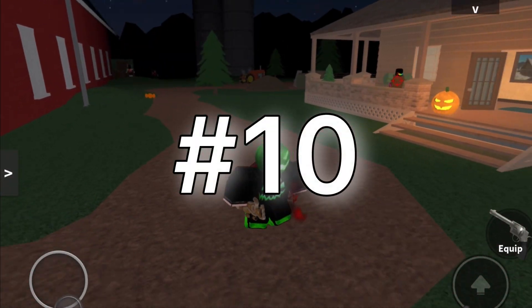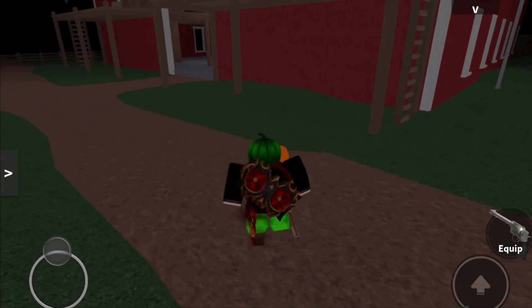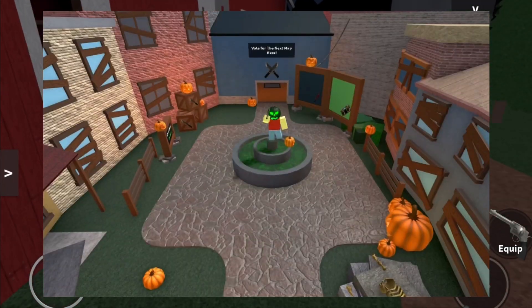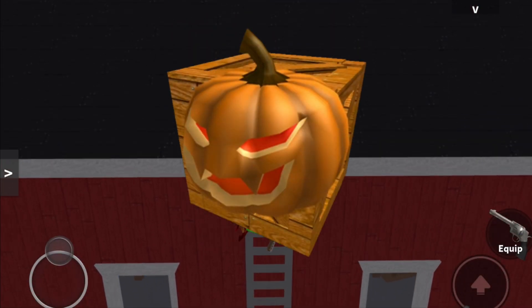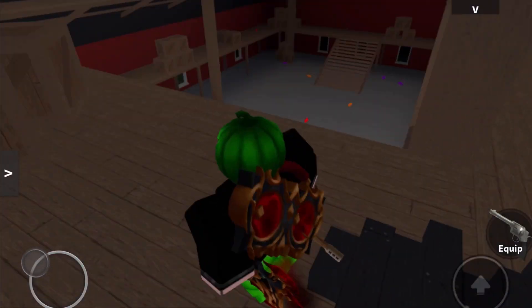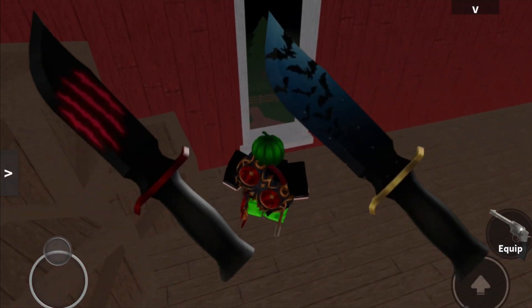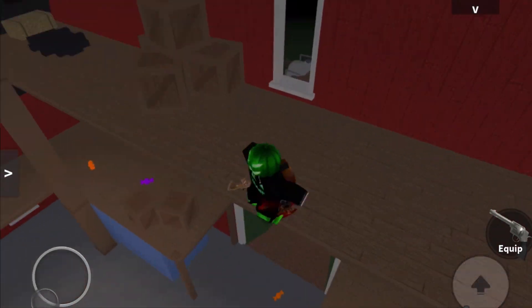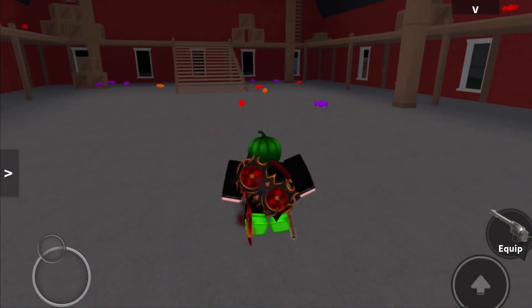Coming easily in last place is Halloween 2016. This is one of the worst updates ever in MM2. All it did was add in some Halloween decorations to the lobby, and there was a box with a godly in it, the godly being Hollow's Edge. The normal items in the box like Scratch or Bats are pretty cool, but Hollow's Edge is whatever in my opinion, and this update basically added nothing, so it comes in last place.